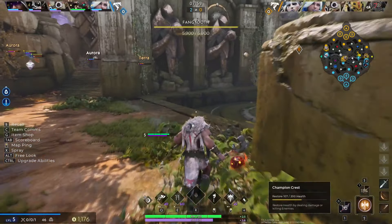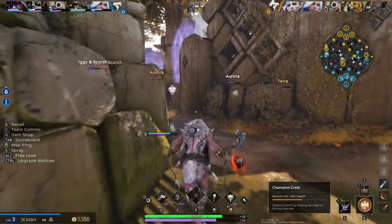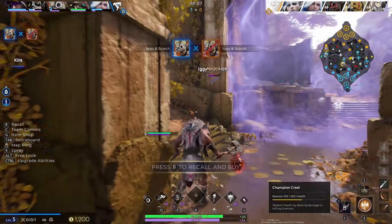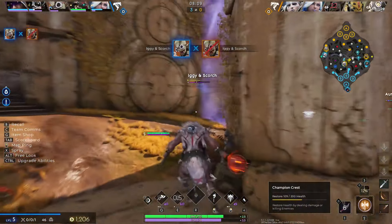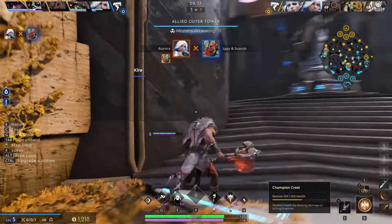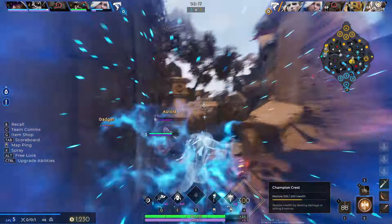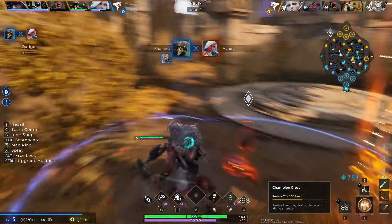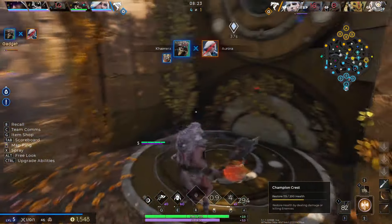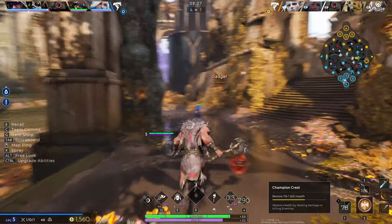The next thing I want to talk about is Fangtooth. If you don't know what Fangtooth is, once you kill it, it gives you permanent buffs early and really good temporary buffs later in the game. Fangtooth is something you really want to pay attention to. If the enemy team is going for it, alert your team. But ultimately it's up to you, the jungler, to be paying attention to when Fangtooth is up and when it's good to attack.